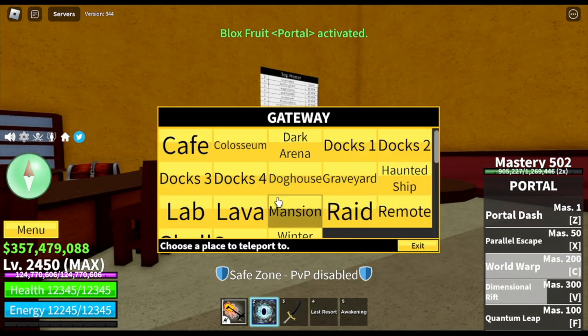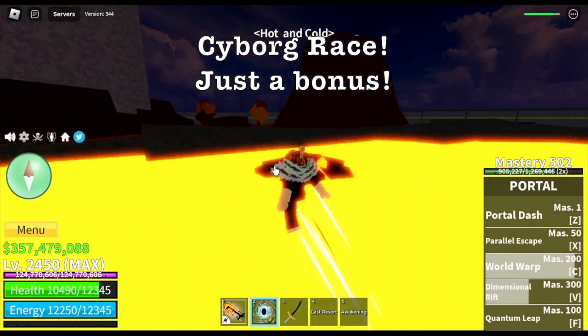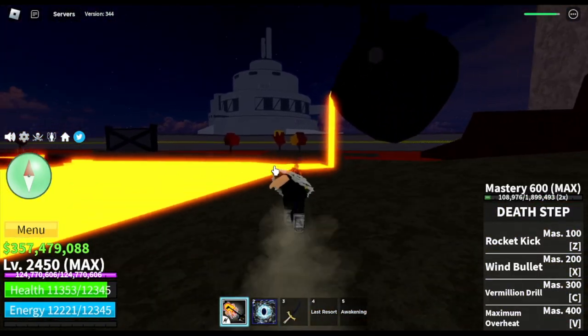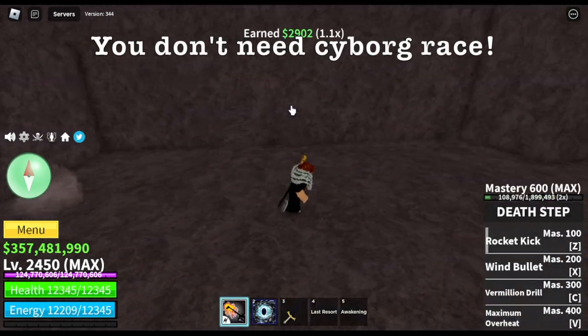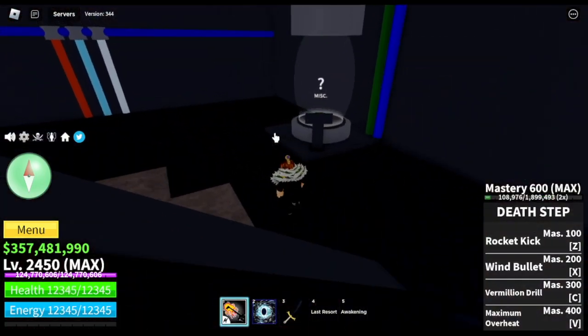Next one guys, you will be seeing the Cyborg Race, but again this is just a bonus — no need to include this one. It is an NPC located at the top of the lava area. You don't need this race; I'm just going to include it on my guide.